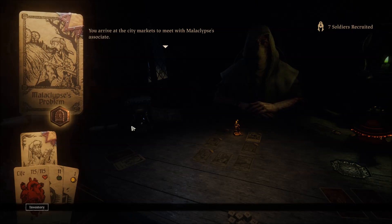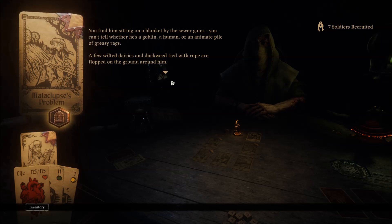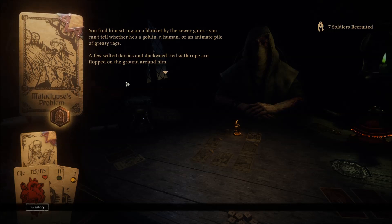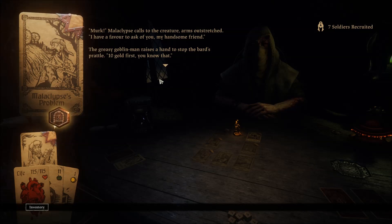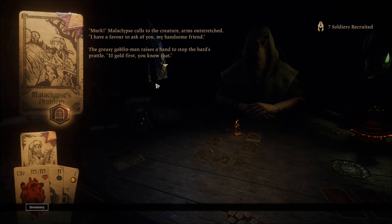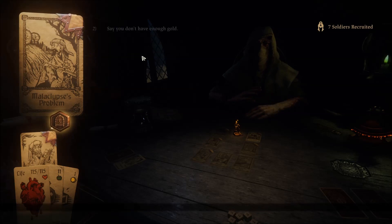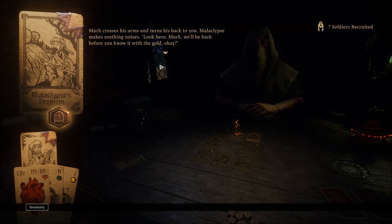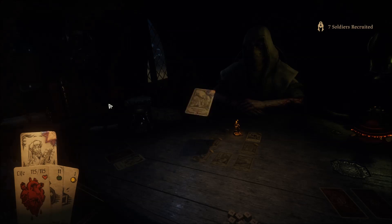Your companion has his own story to tell — we must wonder if this is a tale of a hero or a villain. You arrive at the city markets to meet up with Mal's associate. You find him sitting on a blanket by the sewer gate — you can't tell whether he's a goblin, a human, or an animal pile of greasy rags. Murk! Mal calls out, arms outstretched: I have a favor to ask of you, my handsome friend. Ten gold first — you know that. I don't have enough gold. Don't be mad — he doesn't know how our kind work. We'll be back before you know it with the gold. Well, I guess we're not going to be doing that one.